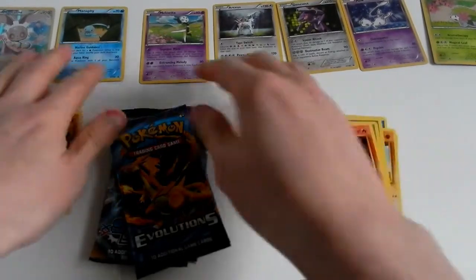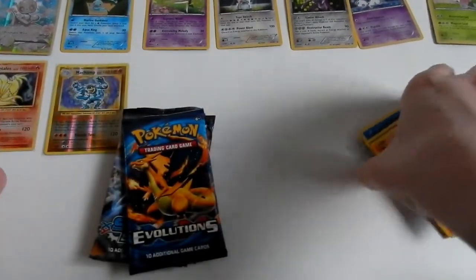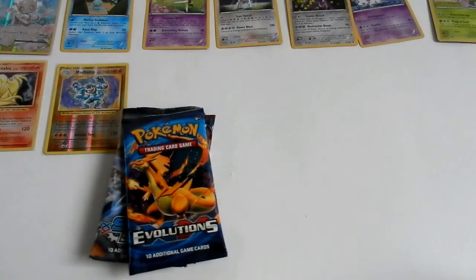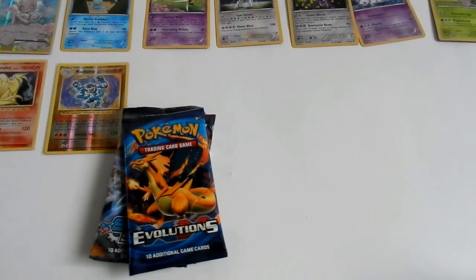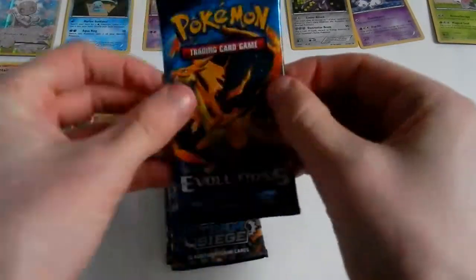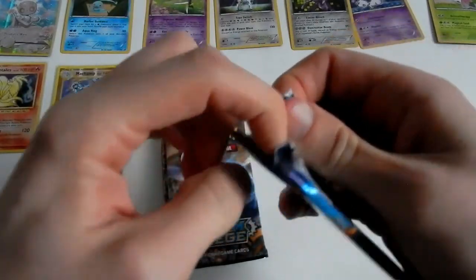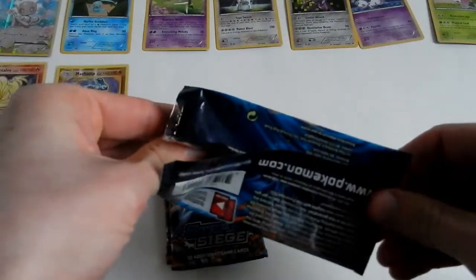I'm just going to move them up slightly so we can see our pulls there. Off screen I'm getting some sleeves ready, just in case we have any good pulls, so please excuse the excess of noise and the lack of any movement on screen. Charizard Evolutions — easy pack to open that one. I like it when it's easy to open.